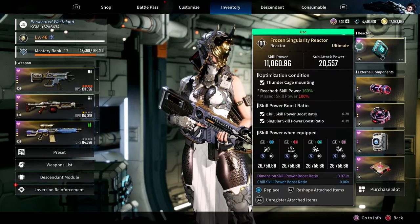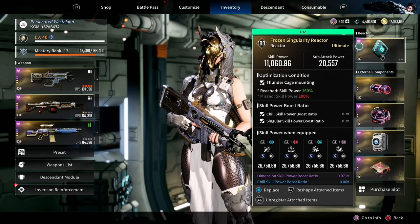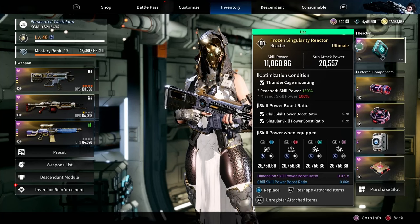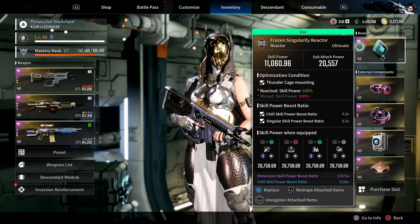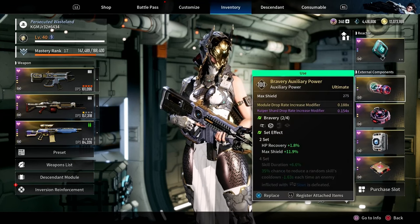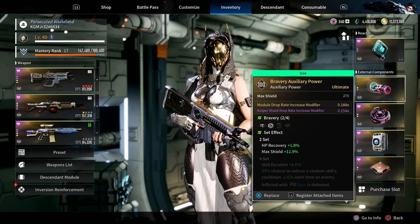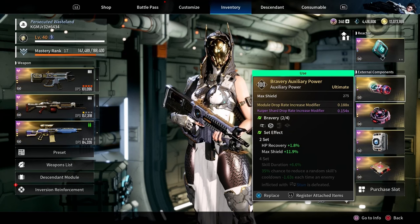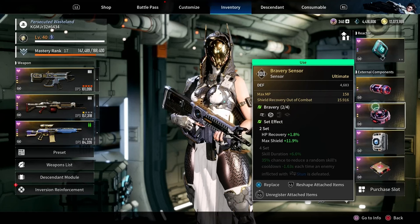First, the reactors and the components. We run a Frozen Singularity reactor with the Thunder Cage mounting. Yes, this reactor could be better, but for farming it gives me chill and the singular skill boost. Down below I've got dimension skill power as well as chill skill power. For the external components, under the auxiliary power I'm running a Brave Reset just to get the extra HP recovery and max shield. This one I run the gold module drop increase modifier as well as the hyper mag rate increase modifier.